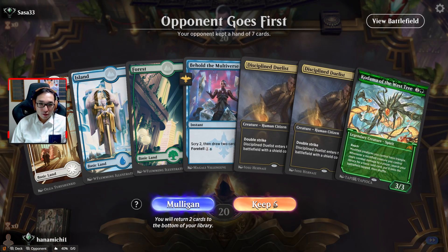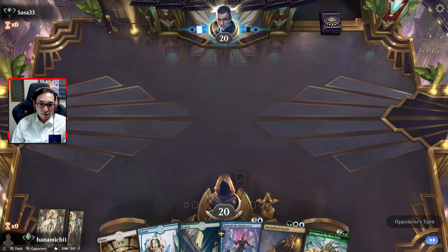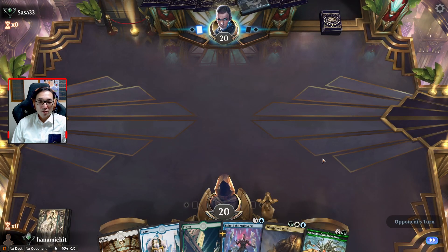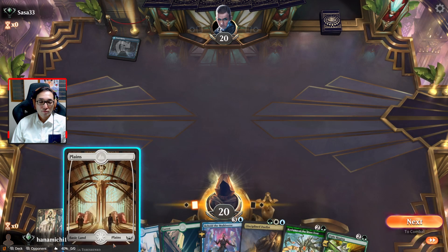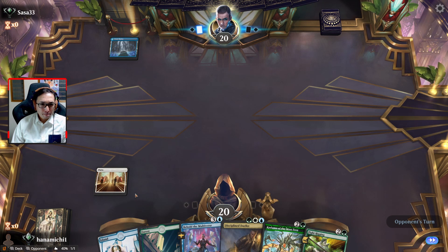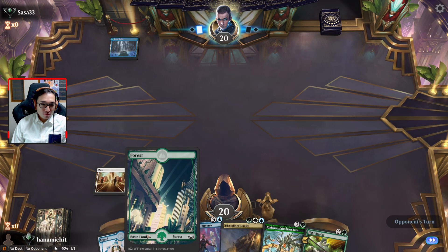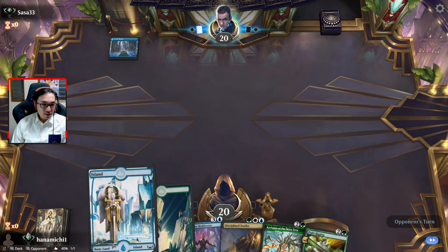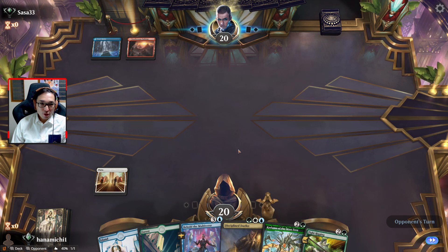No green mana means we mulligan. Alright, this is much better. I think we do it like this, though we don't have a play until turn three. It's amazing that we had like one of each — play basic lands. What are the chances of that happening? Quick, somebody do the math.